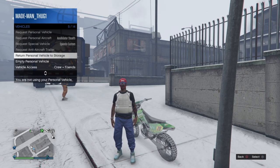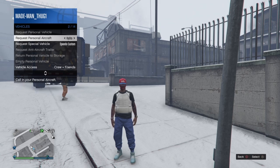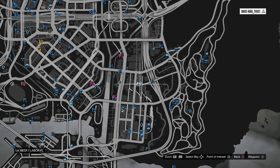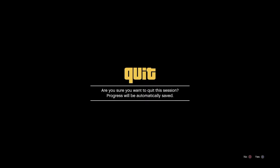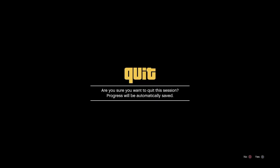Now we've glitched out with the Sanchez. We want to return the Sanchez to storage, then we're going to request that Buzzer — and yes, this Buzzer will be deleted. When we request the Buzzer we just want to make sure it hits the map; after it spawns on the map we're cleared to go on to the next step.